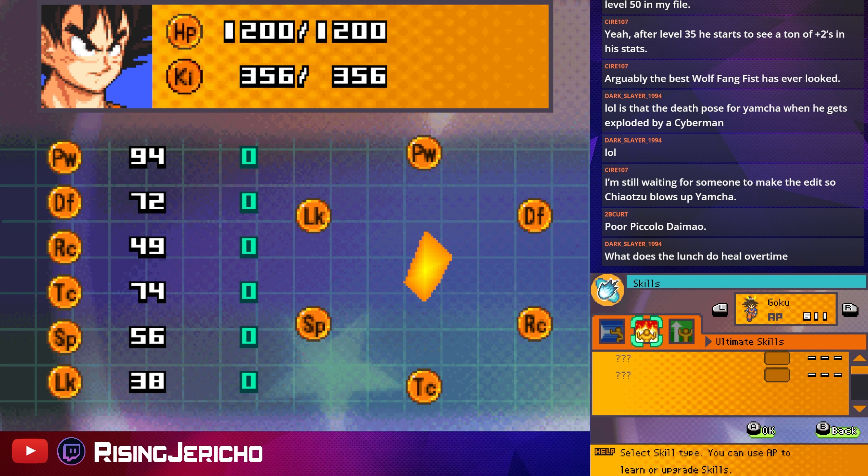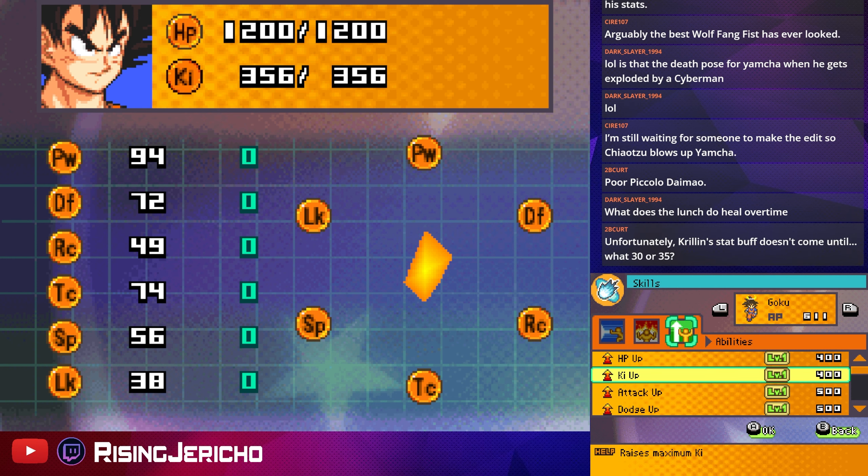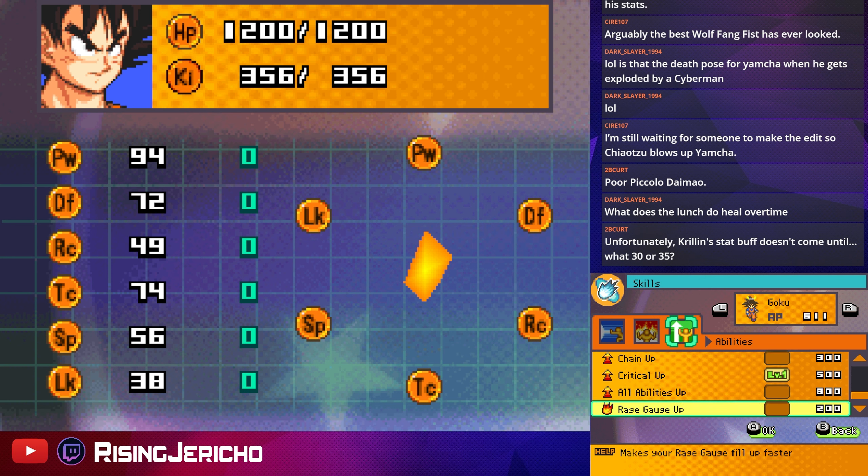Goku, what do you got? Unfortunately, Krillin's stat buff doesn't come until level 30 or 35 — something like that. It's gonna take a little bit for him to get up there, but Krillin is still doing decently regardless. Not that big a deal, honestly.